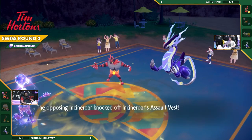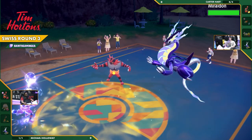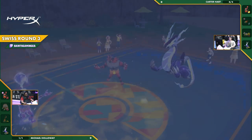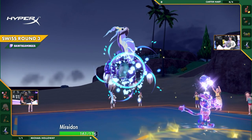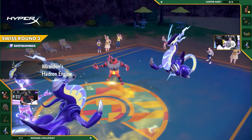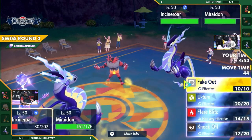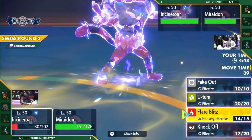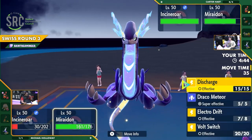Incineroar taking some massive damage, but Carter is fighting back and playing this very, very well. You're going to get hit with the Knockoff and lose the Specs, losing a little bit of damage — but at least you didn't get dropped by two special attack stages like you would with Draco Meteor instead. Michael may be able to outspeed the enemy Miraidon and take it out first to save the hit, but it's still going to be a massive risk.